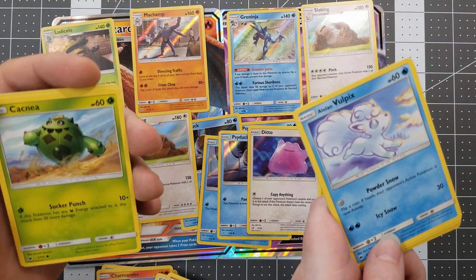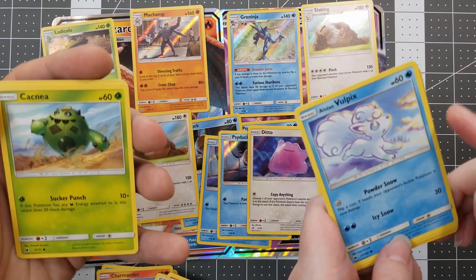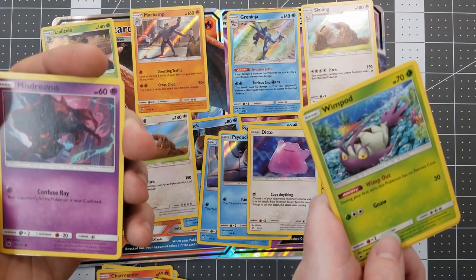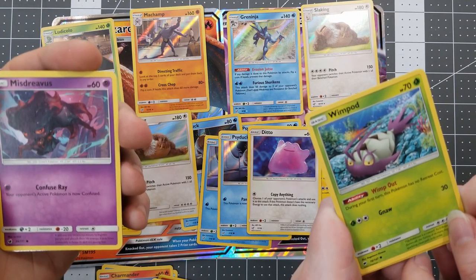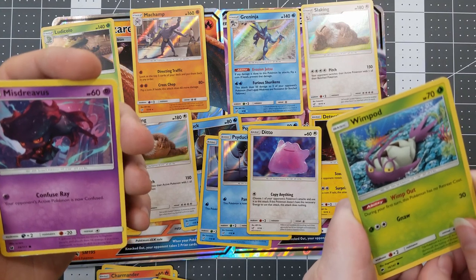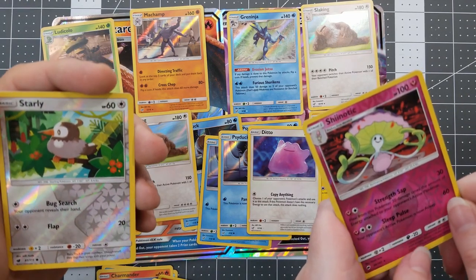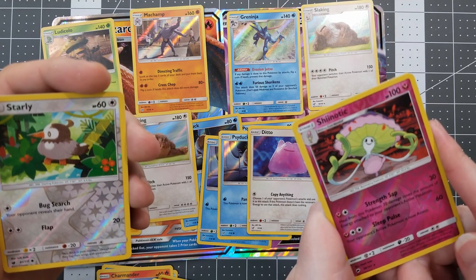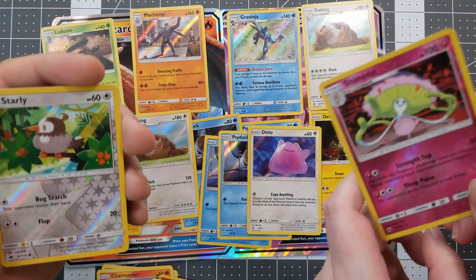Alolan Vulpix! I've got Cacnea though. Not as good as Alolan Vulpix — that art is adorable. Next — Wimpod. Mismagius. I think Wimpod won because that belongs to Guzma. Wimpod evolves into Golisopod — I almost forgot. That Mismagius art is beastly. Boom — we got Reverse Holo Sableye and Shiinotic. Shiinotic is another fairy for your deck. Morlul is the pre-evolution of it, and I actually got Morlul from our Detective Pikachu set. So what are we going to do? This is each of our final packs.